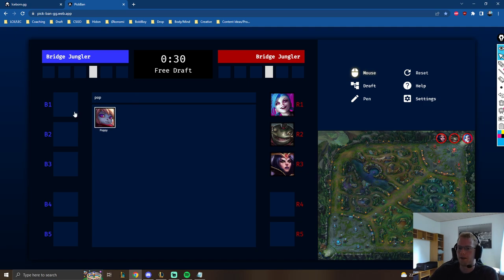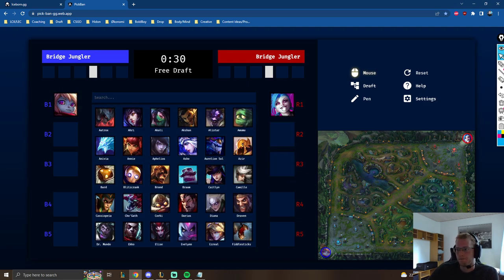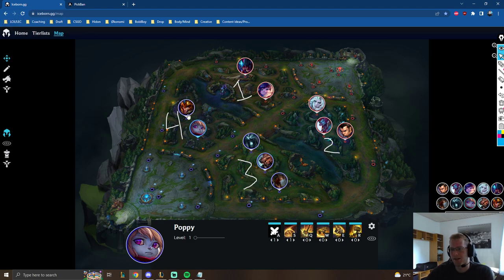The same goes for Poppy — you can pick champions around her to make it hard for the enemy. Poppy's value doesn't come only from her W; her ult is really really strong. Her EQ provides reliable CC early, but her ult specifically is extremely strong in fights — you can create a 4v5 or even 3v5 situation by knocking someone out of the fight. The champion is really strong, but not first-pickable because enemies can easily draft into it.